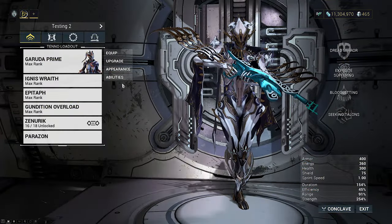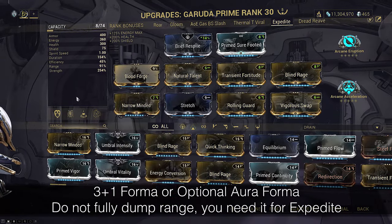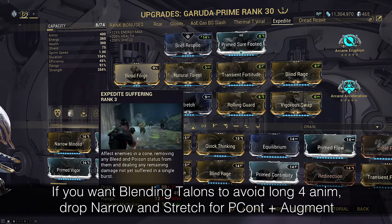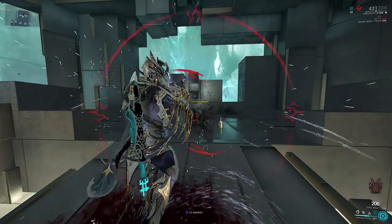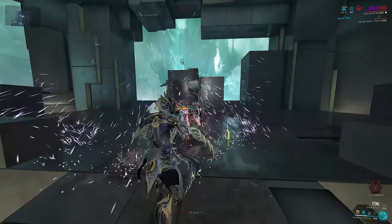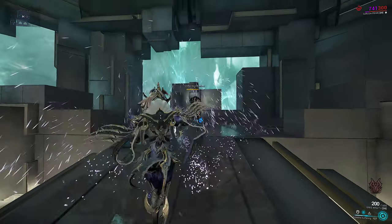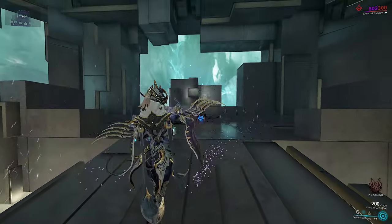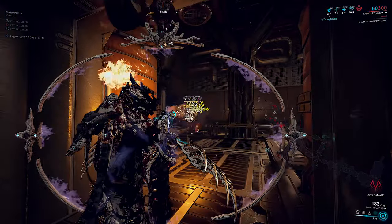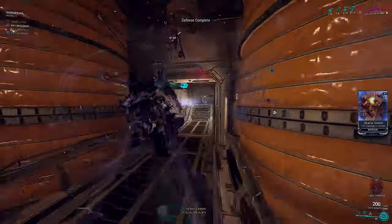Build 5. This is a Steel Path Disruption build focused around shredding Demolists. Your typical infinite loop slash from Seeking Talons and Expedite Suffering. Seeking Talons makes all damage you inflict on the debuffed enemy create a slash tick, including from abilities. Expedite Suffering in this build takes all existing bleeds on the Demolist and applies it as one big hit, multiplied by Strength for 2.54 times more damage. That Expedite hit will trigger another bleed if Seeking Talons is still active on the demo. Then you cast Expedite again to drain the bleed and multiply it by 2.54 times again. The cycle repeats until the Demolist is dead or Seeking Talons pulses off. If Seeking Talons pulses off, don't cast Expedite — cast your 4 again first, then continue the loop. Otherwise you will lose all your slash ticks.